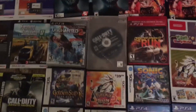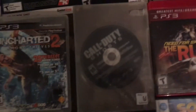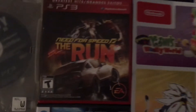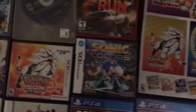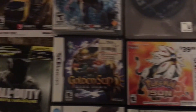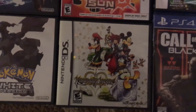We'll get into these cases. First one for the PlayStation 3 is Uncharted 2 — the game was in there, untouched. We have Call of Duty Ghosts for the PlayStation 3. Need for Speed: The Run for PlayStation 3 — disc is in there but it was cut. For the DS: Sonic Colors, Pokemon Sun, Golden Sun: Dark Dawn, Pokemon White version, and Kingdom Hearts. None of those discs are in there.